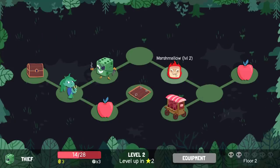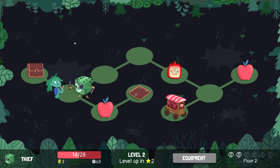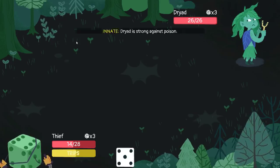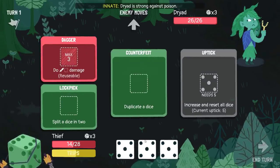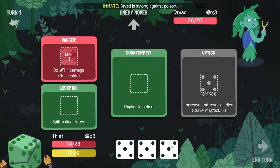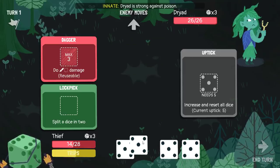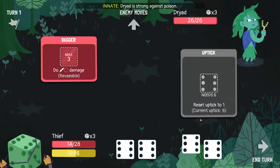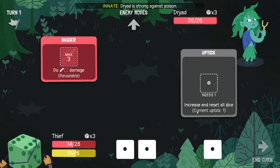So, is the Dryad or the Marshmallow easier to fight? Marshmallow has access to Fireball and Ice Shard. It's probably easier to fight the Dryad, just because I won't have the status effects constantly going against me. Dryad's also really slow with the poison. So do I go 1-1-1?